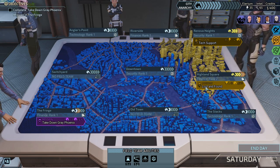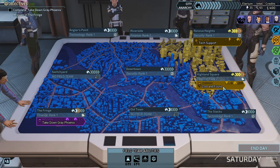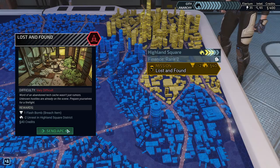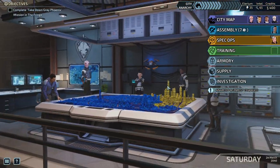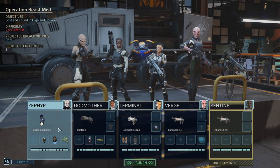Let's go for the Highland Square one. It doesn't matter too much which one we go for, but currently in the near future I don't plan on needing tech, so let's get the breach pump. We are on attack and just getting stuff. Let's go, send APC.